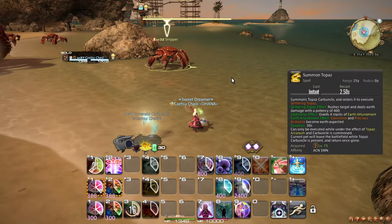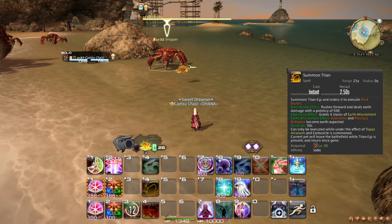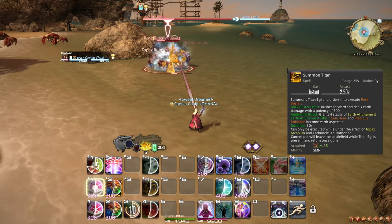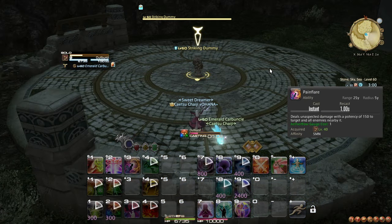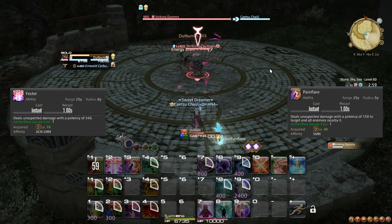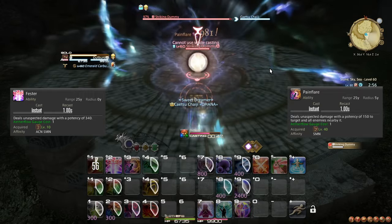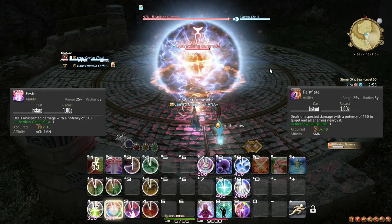At level 35, Summon Topaz is replaced with Summon Titan, which does slightly more damage just like Ifrit, and also does not change your rotation at all. At level 40, you learn the ability Pain Flare, which is an AoE alternative to Fester that beats it when there are at least 3 targets. Simply replace Fester with Pain Flare when there are 3 targets in range.